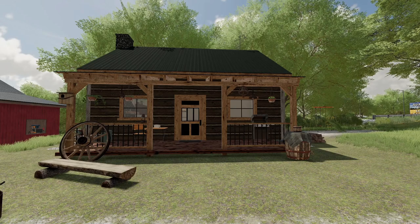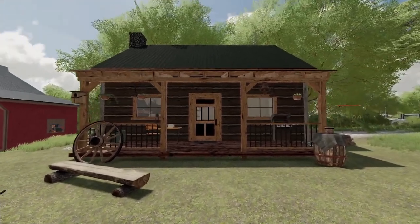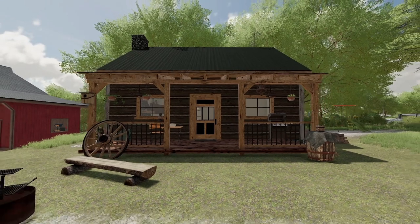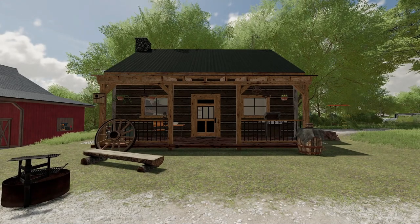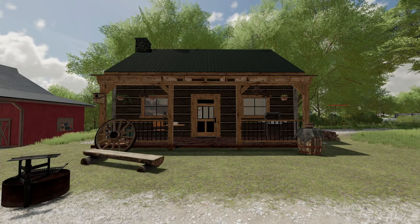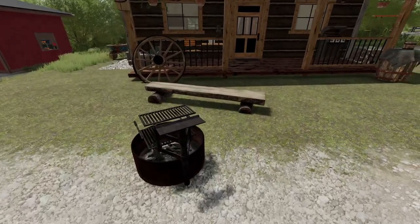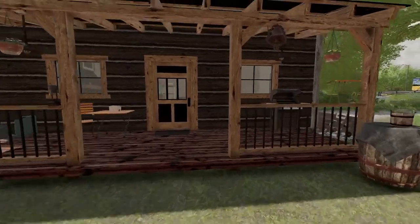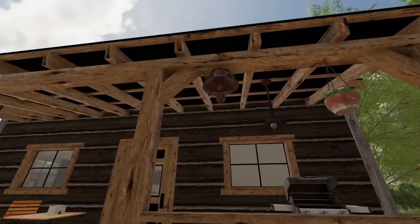One of my showcases is this brand new cabin by Elk Mountain Modding. This is cross platform and beautiful. This rustic cabin is perfect for a starter home or a small farm setup. It has a fully working sleep trigger in the bedroom and a wardrobe trigger in the bathroom. The cabin has manual lights inside and auto lights on the porch that come on once it's dark out. When you place it down it comes with a little fire pit, a bench to sit on, hanging baskets, and an old bale.